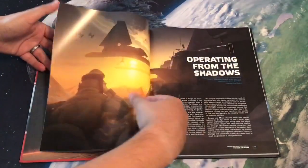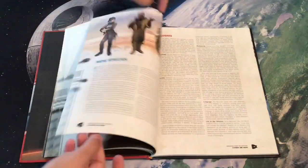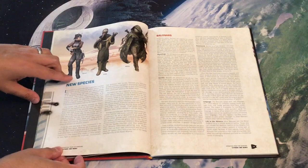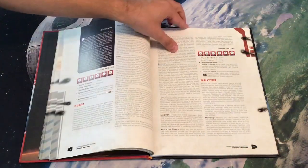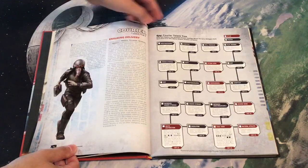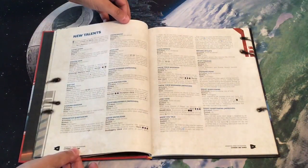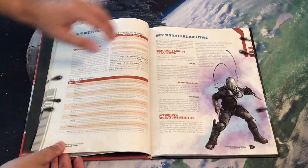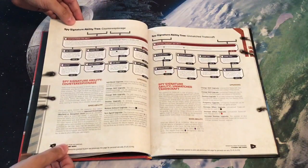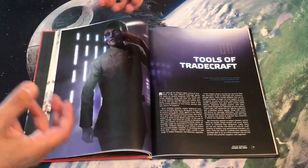We kick off with opening material, and then Chapter One, 'Operating from the Shadows,' covers all the new specializations. We have specific new spy backgrounds and spy duties, in case you want to use those rather than the ones in the base game. Three new species are introduced: the Balosar, the Kubaz, and the Mirialan — the Mirialan being one of the newer ones introduced around the time of The Force Awakens. Then we have new specializations: the Courier, the Interrogator, and the Sleeper Agent, plus a bevy of new talents, spy motivations, and new spy signature abilities — Counter Espionage and Unmatched Tradecraft.